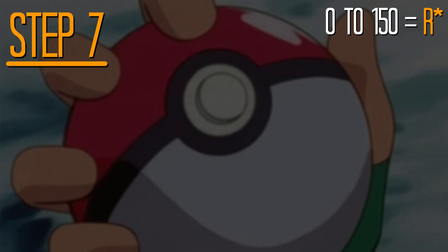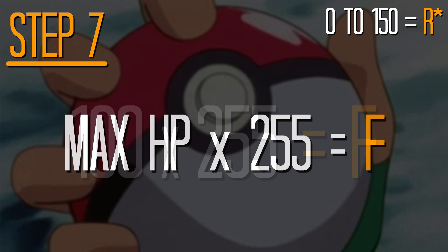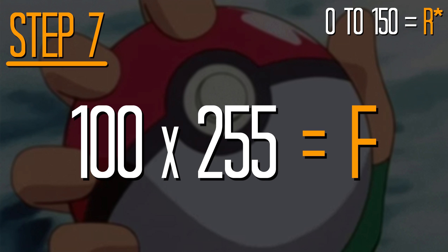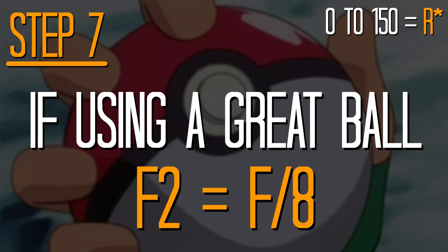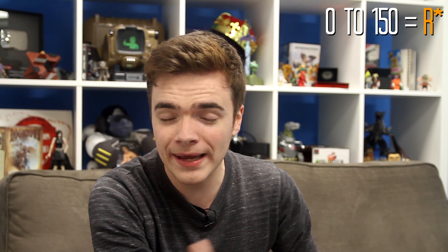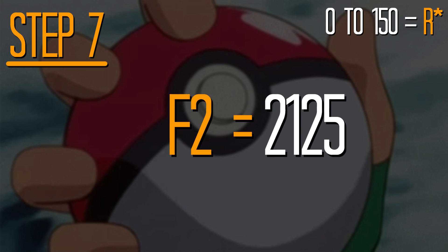Step 7. Now we look at the hit points. The game takes the Pokémon's maximum HP and multiplies it by 255 to create a value we'll call F. We said Pidgeotto — who I'm going to just call Brian from this point onwards — had 100 HP, which means F equals 25,500. We now take that number and divide it by 8 if we're using a Great Ball — I have absolutely no idea why that happens — and 12 if we're using any other kind of Pokéball. Because we're using an Ultra Ball, we divide our number by 12, giving us a new value F2 of 2,125.